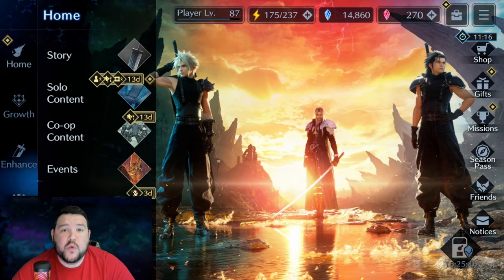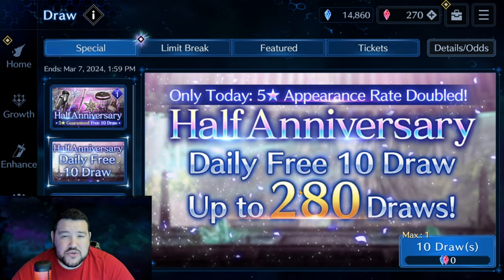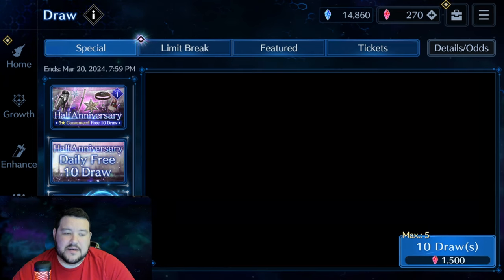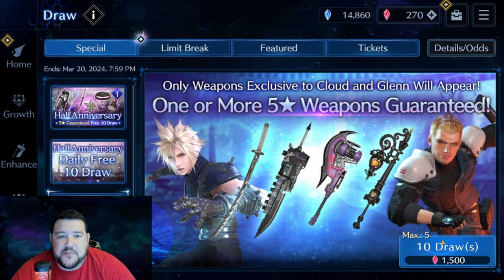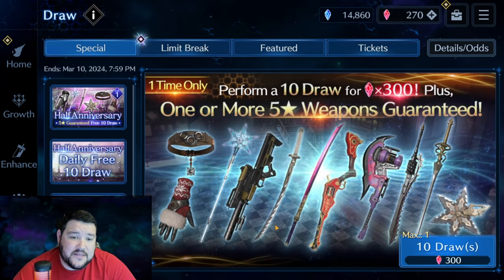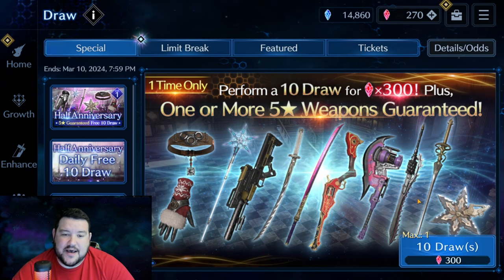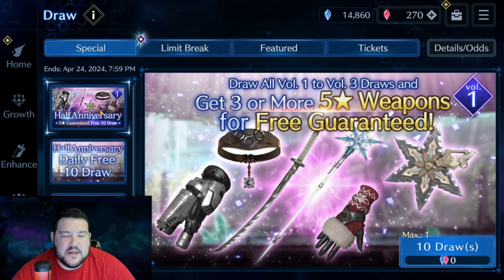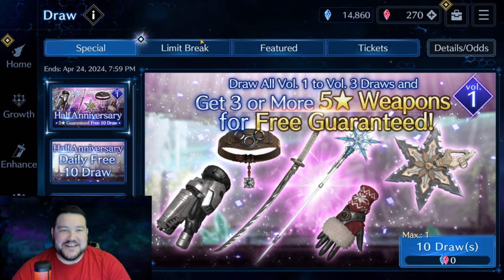Really good rewards are coming in. We get a free 10-draw, and it looks like there are going to be three volumes with at least one five-star weapon guaranteed every time — that's 280 free draws. There's even a half-price 10-draw with a guaranteed five-star, and then still this 10-draw for 300 with a guaranteed five-star. Really super good value right now, and they're giving us so many things that I'm already over the whole Tifa debacle.